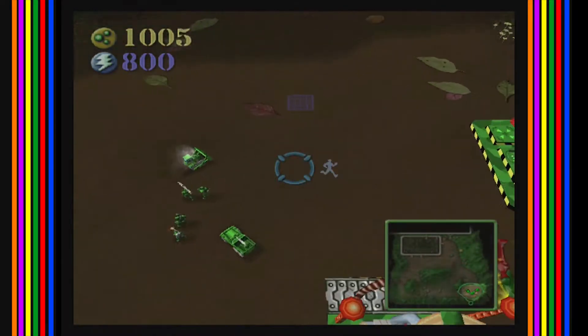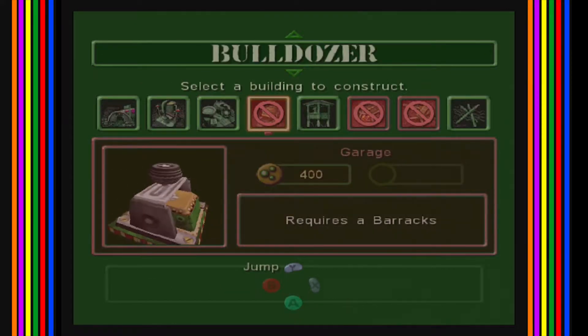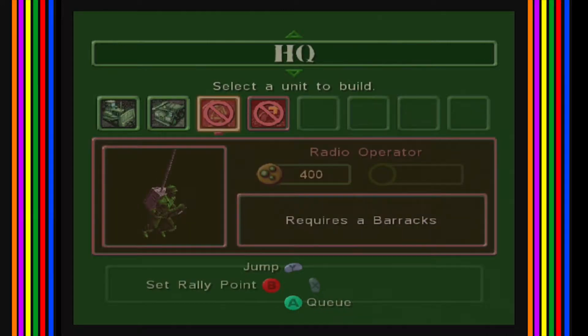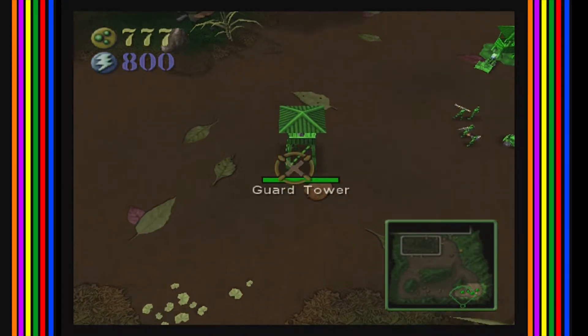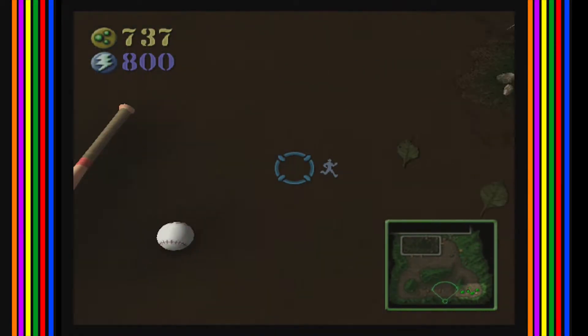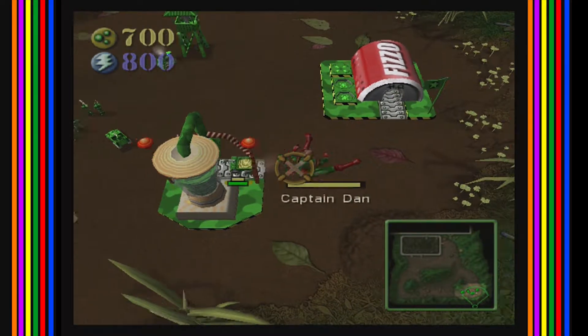You use that plastic to build more men, towers, barbed wire, guns, stuff like that. There are other things you need, like the blue stuff up there — the battery. You get batteries out in the unknown areas of the map.